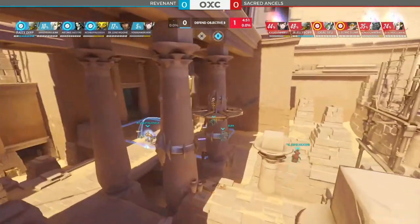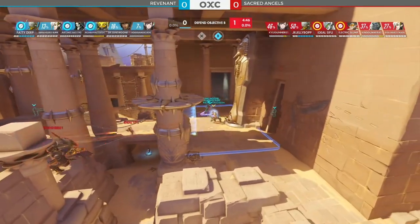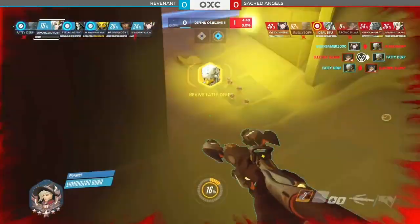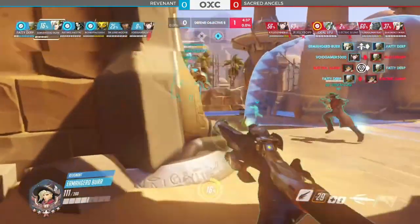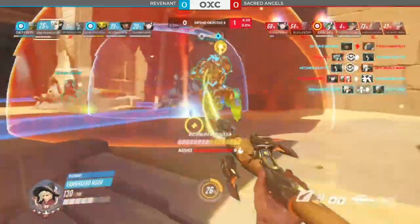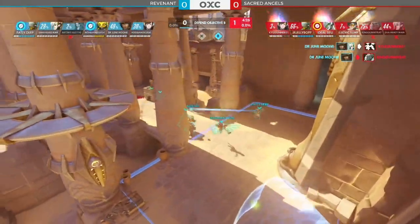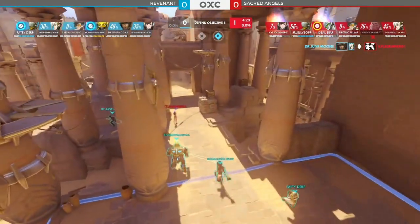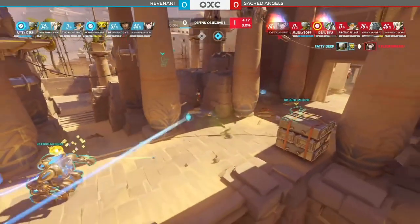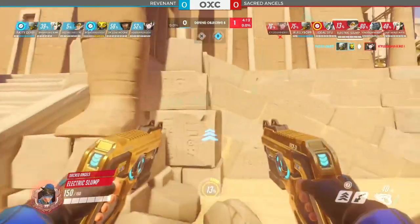Sacred Angels attacking the right-hand side once more to engage this defensive point. A few ultimates for the defense they'll have to be aware of, including a Transcendence, which could shut down Ideal Saifu's Dragonblade — so they want to bait that out before they engage. Electric Slump getting caught in the back where the Pulse Bomb will come. Revenant back to a full six. Now it's Death Blossom from Artemis, but the Reflect will take him down. The defenders of Revenant have the shorter respawn so they're not really too bothered. Kyle Connor will get staggered — a terrible stagger — and they'll just let that D.Va stay alive as long as she's not bothering anybody.